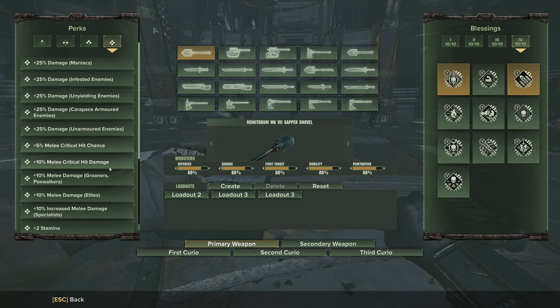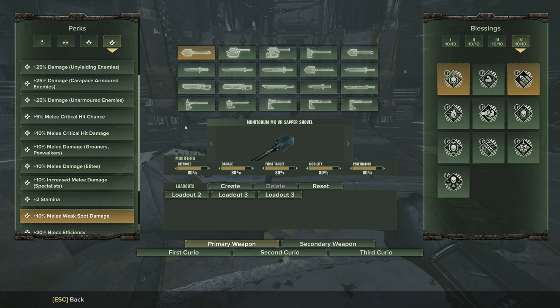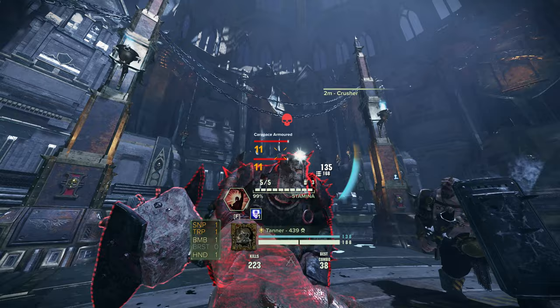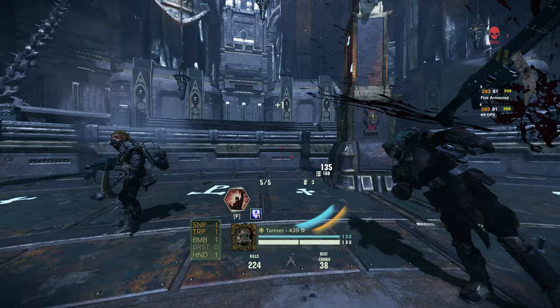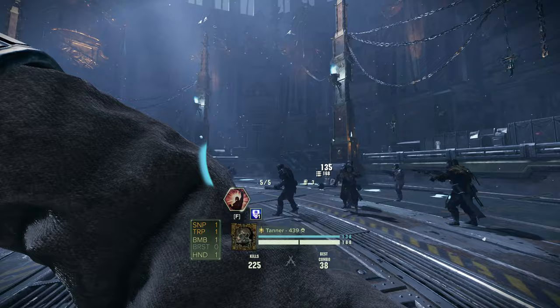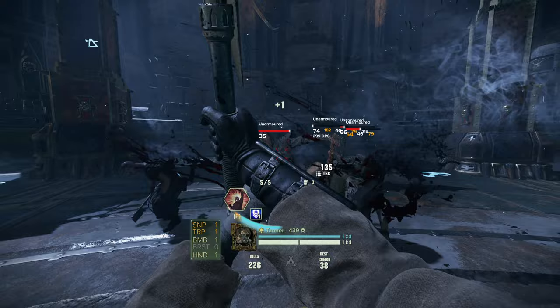This weapon is amazing. If you really want to do the whole Krieg thing, just use this. The alternative shovel is one of the worst melees in the entire game — it's really bad. It genuinely cannot deal with armor in any capacity. It has the exact same attack pattern as the other one, but this one has really bad light attacks — it's not dealing with the horde at all. And its heavies are even worse. This weapon just lacks horde clear.